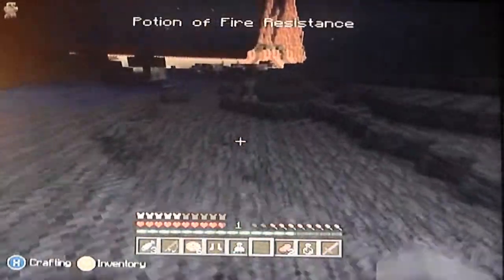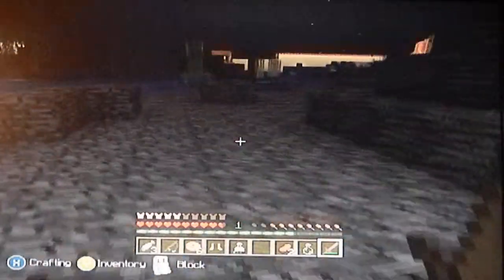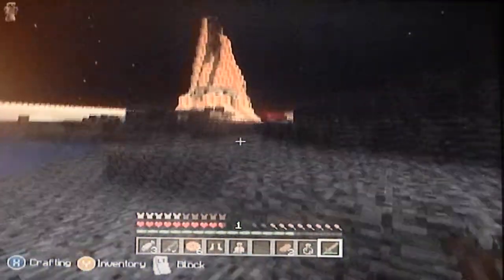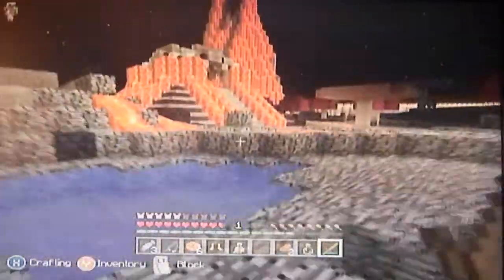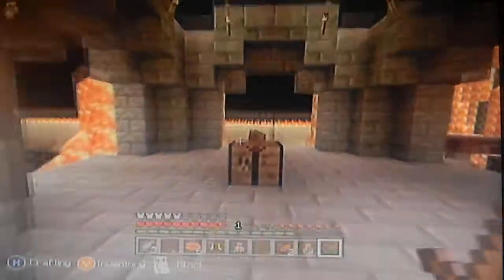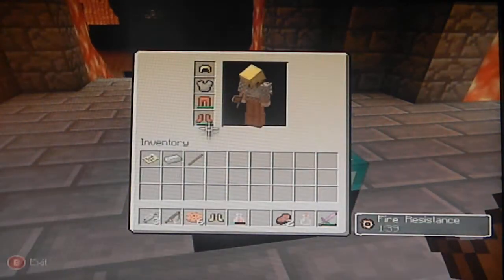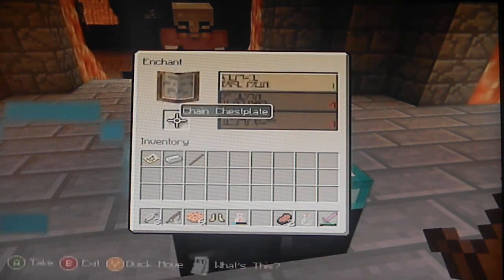That thing just blew itself up! Wow. I forgot where the... oh my god. I'm gonna throw it in the water. Throw it in the water. Now it has to swim. Alright, enchanting table - here I come. There's another creeper. That's actually chain iron. Yes, I got two iron! Iron sword!